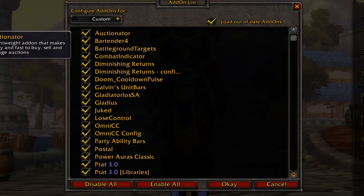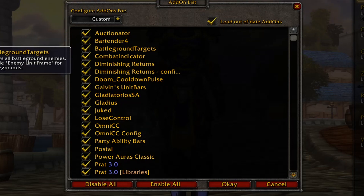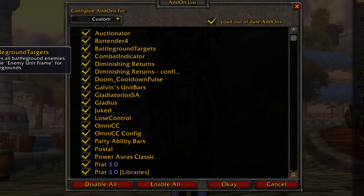Auctionator — it is just to make operations on the auction house easier. Bartender 4 changes your action bars and makes it possible to adjust them in whatever way you want. Battleground Targets shows all battleground enemies, shows your healers, DPS, tanks — you can target your enemies. So that's just for BGs.